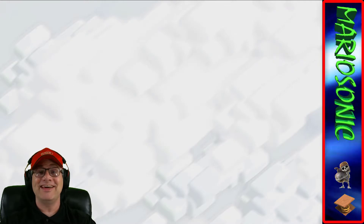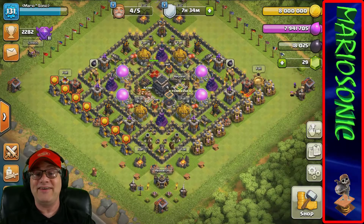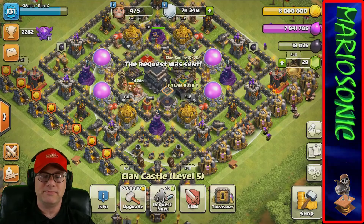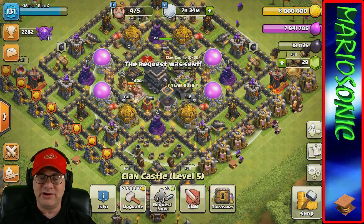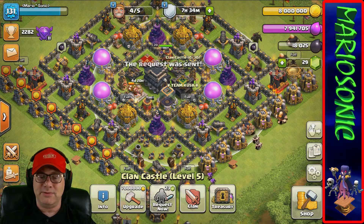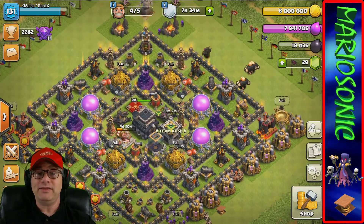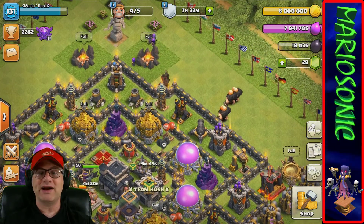We got 178,000 gold, 223,000 elixir, and 1,835 dark elixir. Let's go back to the home page. That was a really successful raid - I love it! We better request some troops, and I've got Scooby-Doo here on the side. Let's take a peek at what Scooby-Doo is doing today.